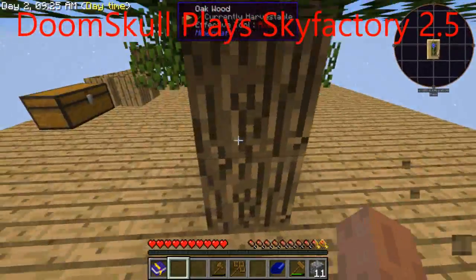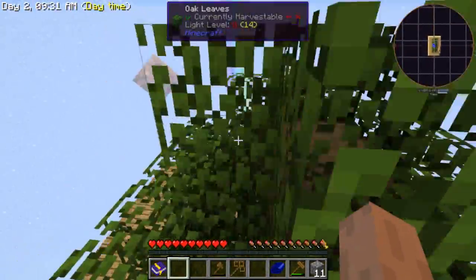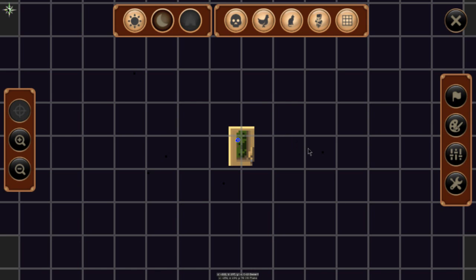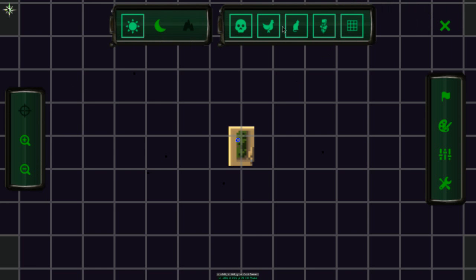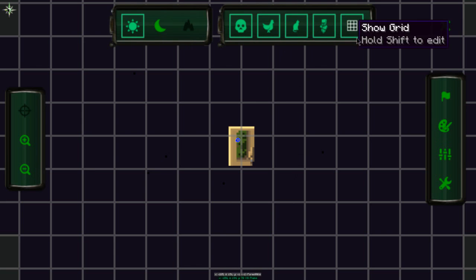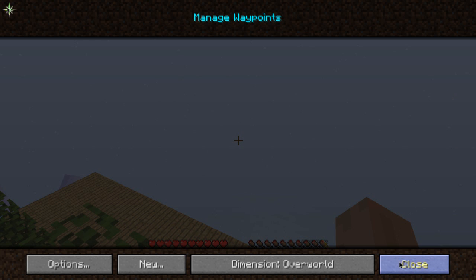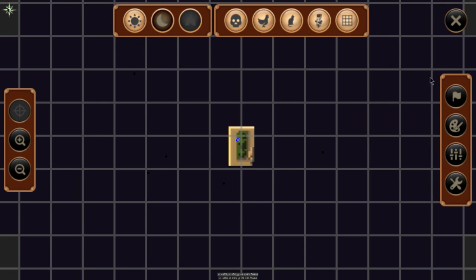Hey, what is up people, and welcome back to another episode of Sky Factory 2.5! In this episode I would like to play around with my map a little bit. I'm not sure where it went - why did my UI theme change? I want it to be like this. Trying to find where I can set the chunks to be my chunks - I've seen it before, I've done it before. I'll change it back to Victorian or whatever it is.